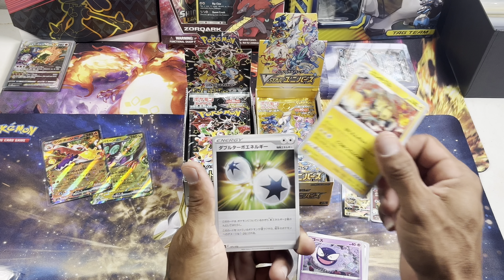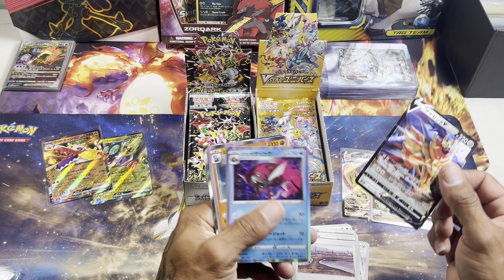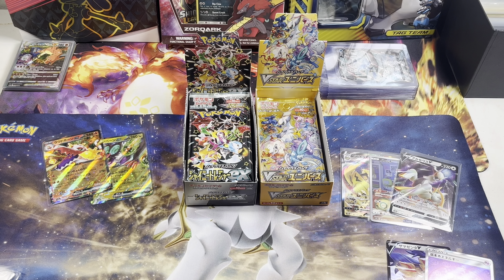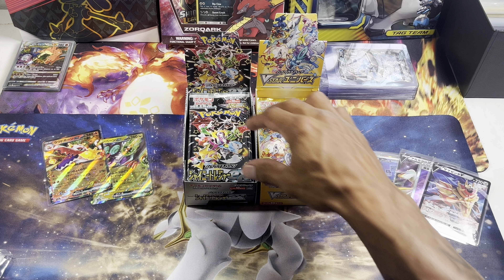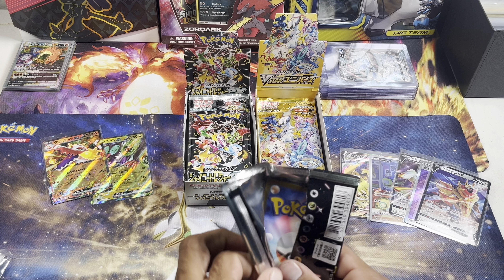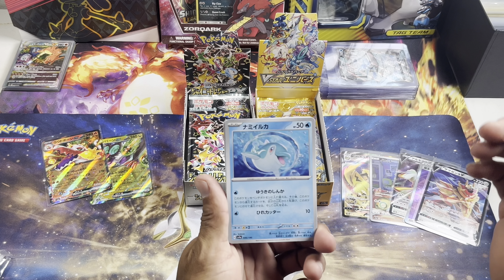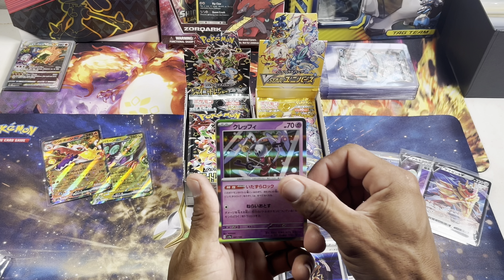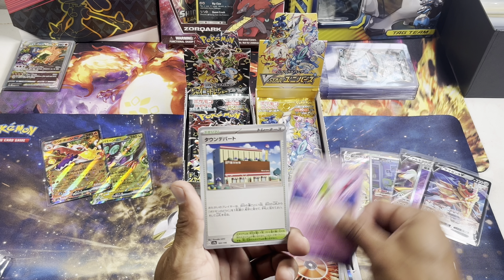Ghastly, Zamazenta, and we got that secret rare energy — holo foil energy. Wonder what our secret rare is going to be for V-Star Universe. Hope it's a good one; really would love to pull a gold card. Doduo, Capsakid, Boss's Orders, Klefki, Noibat, Meowscarada, and Zatu.